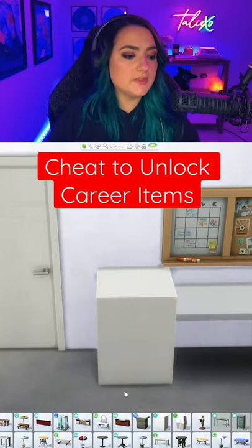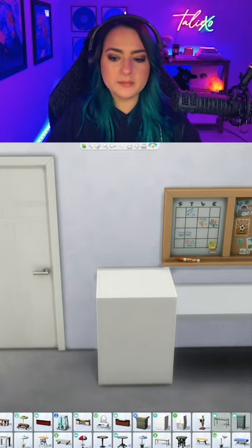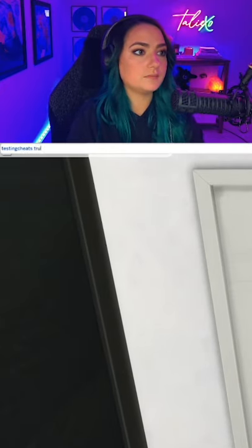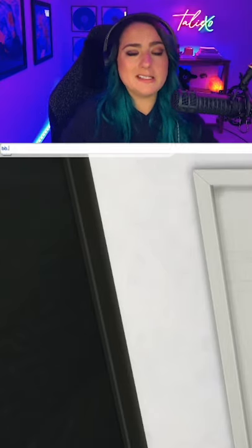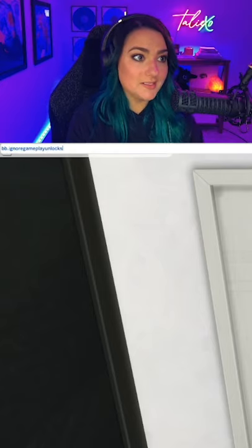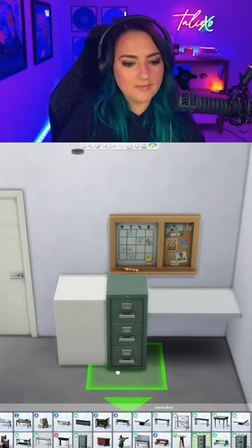If you are playing with a Sims family that you're building for and you want to use the items that come with different careers, there's a cheat for that. First you turn on testing cheats, and then you can do bb.ignoregameplayunlocksentitlement. Now I can use this filing cabinet if I would like.